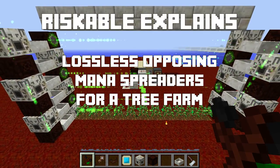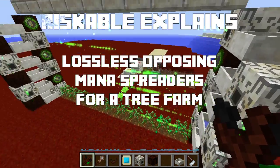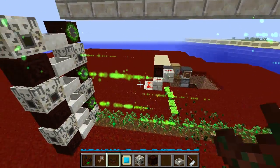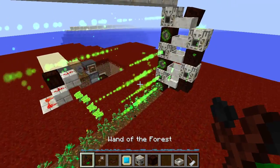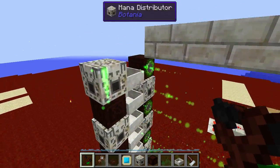I posted a very short silent video a while back demonstrating how to do lossless opposing mana spreaders, and while that method works, it doesn't work very well — it has a tendency for mana to build up on one particular side. So here's a better way to do it. This one is truly lossless and no mana will build up on any side.